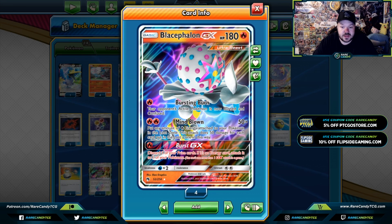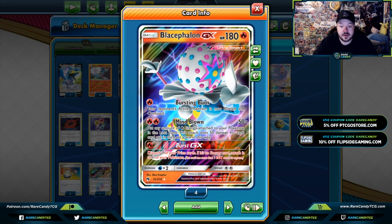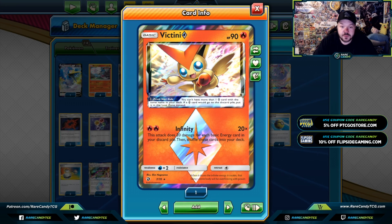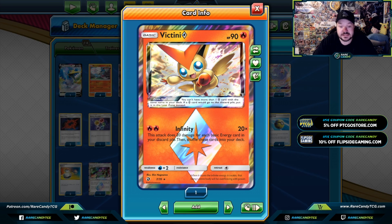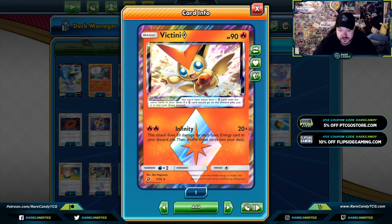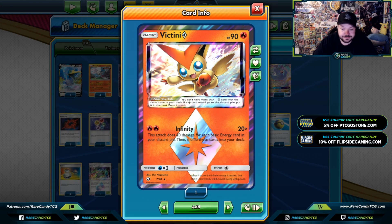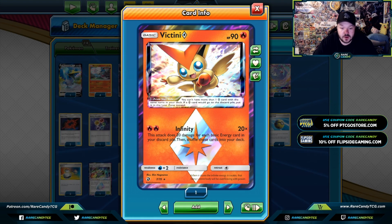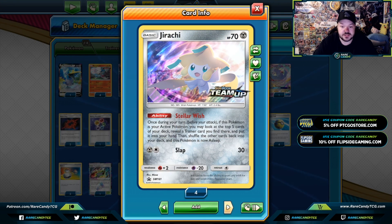Bursting Burn is a great way to get around things that only prevent damage, so something like Obstagoon you can burn and confuse it. Victini Prism Star — I know a lot of players haven't been playing this in their list lately. I'm not entirely sure, but I like using Infinity. Infinity is a great way to get back energy in general. If this card isn't working for you, I'd probably recommend playing another Energy Retrieval or Energy Recycler.